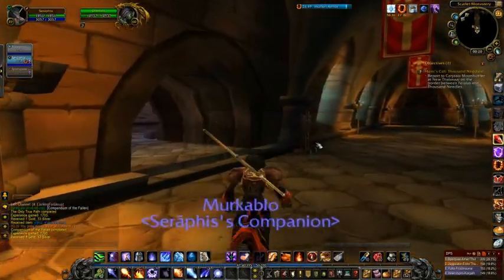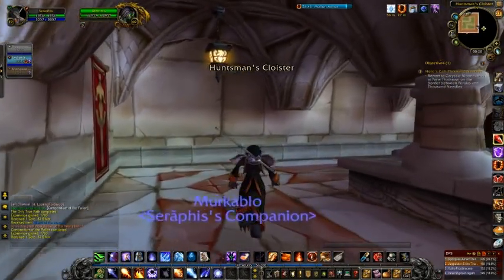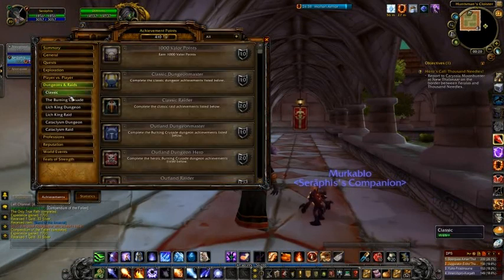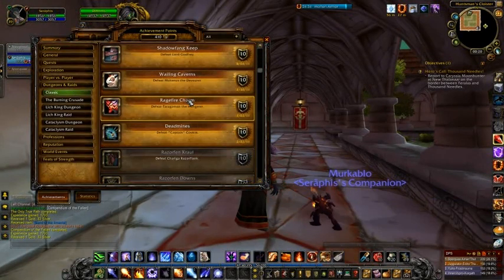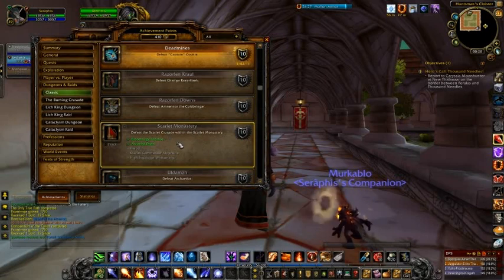That is fantastic — that is it! We have completed that dungeon. If we have a look, we get an achievement — well, wait. We haven't got the achievement yet because the achievements are actually different for this particular one since it's made up of all the different wings. You can see we've got Arcanist Doan and Blood Mage Thelnos done — that was from the Graveyard. We're yet to do Herod from the Armory, and the Cathedral which contains Scarlet Commander Mograine and High Inquisitor Whitemane.